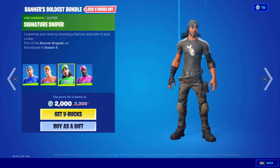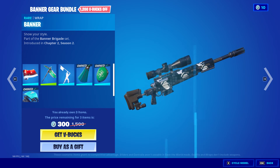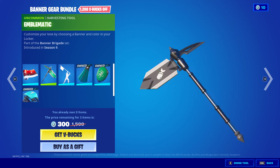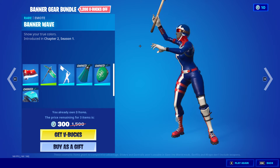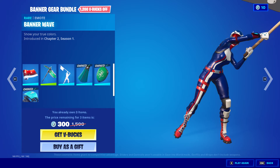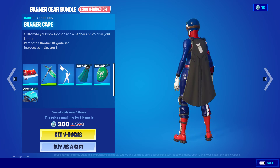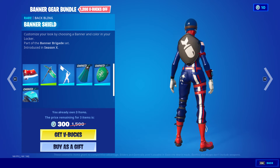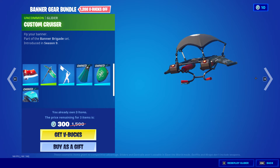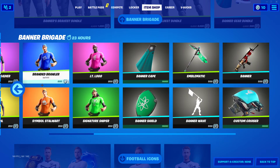Banner's Boldest includes Branded Brawler, Symbol Stalwart, Signature Sniper, and Lieutenant Logo. And then we have the gear: the Banner Wrap, Emblematic, Banner Wave, Banner Cape — very nice — Banner Shield — awesome — and then the Custom Cruiser, very nice. You can get everything individually and it's cool how they have the colors.